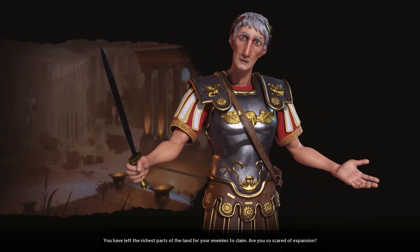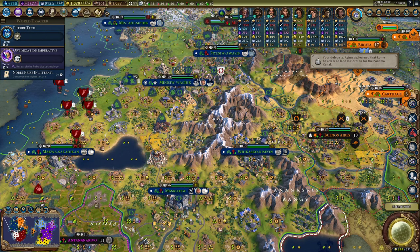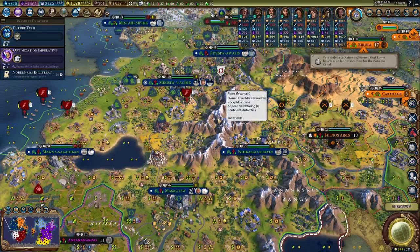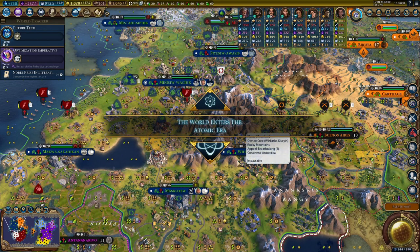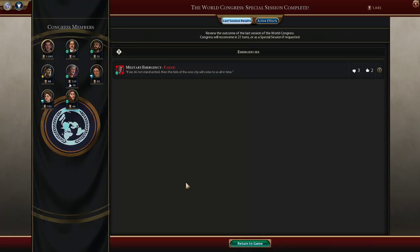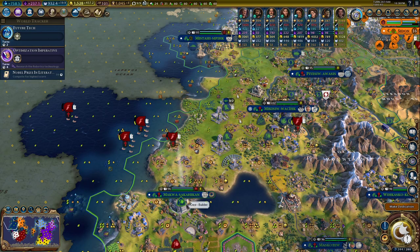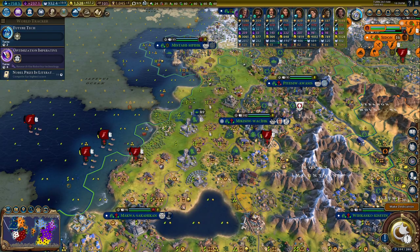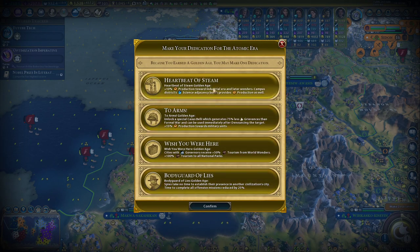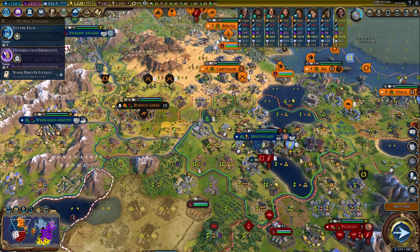He keeps changing his mind — one minute I have a big empire and the next I don't. I love how smooth it is. Okay, atomic era. Come on, come on. Maybe we can launch one more — dedication. Yeah, we want Heartbeat of Steam for sure. Two turns.